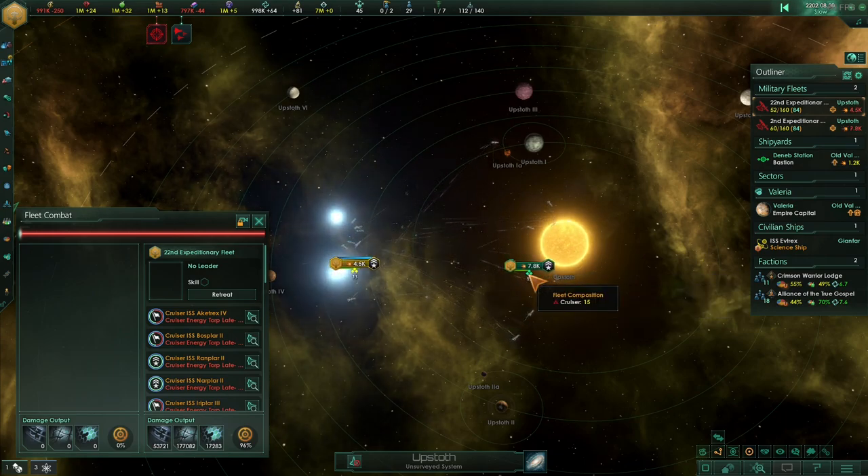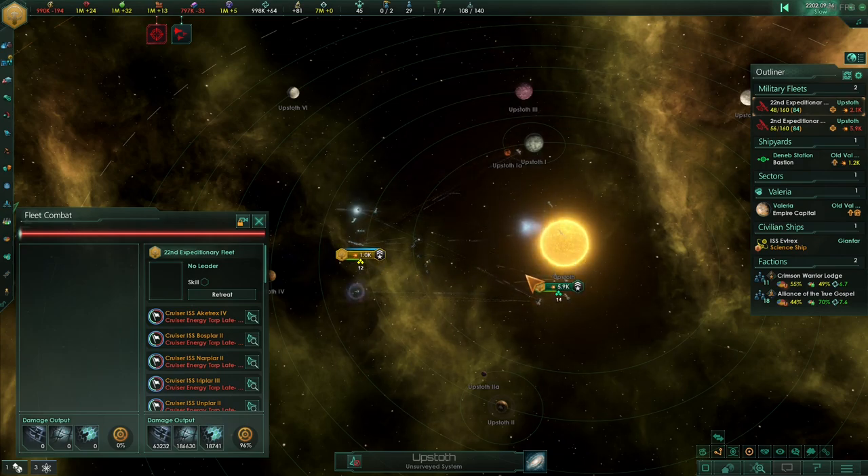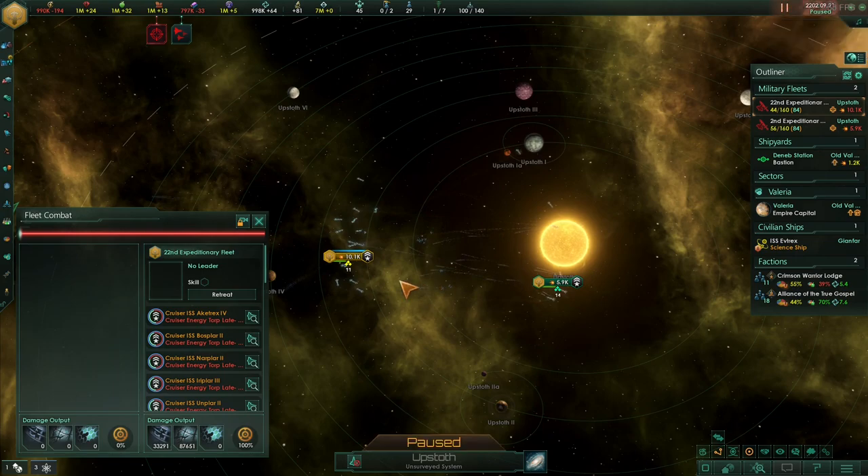Damage — neutron launchers are still doing a lot, not as much as the missiles. Looks like the missiles have got it. 12 versus 14 — it wasn't too bad, getting close to it.